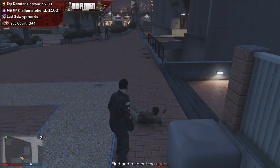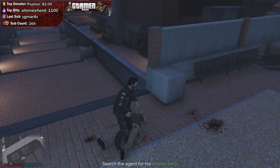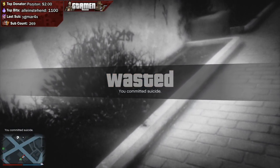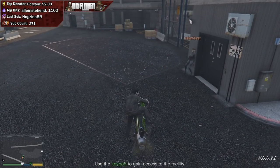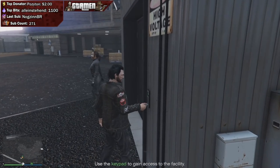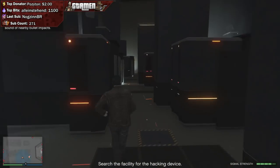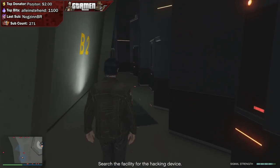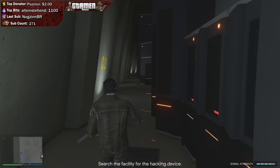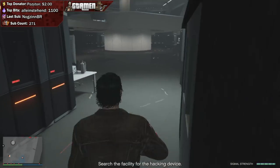Pro tip: since Lester won't work in prep missions, the easiest way to lose cops is either by going into the sewers or going as high up in the air as you can. If you have an Oppressor Mark II, it's easy to go very high and then parachute down quickly. Once you reach the news headquarters, head in and try to stay as stealthy as possible. To find the hacking device, open your phone, go to the bottom right and use the Sightseer app. The closer you get, the stronger the signal. You can also shoot down cameras and personnel with suppressed weapons.